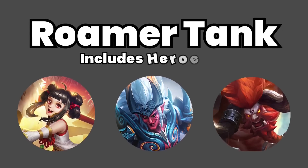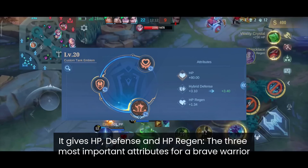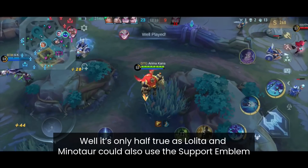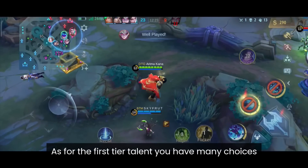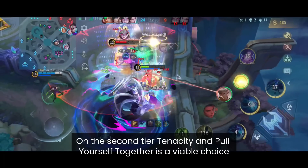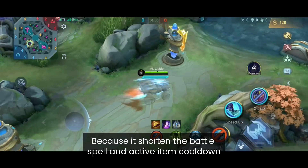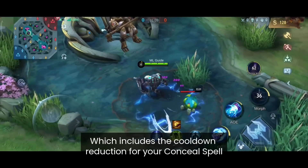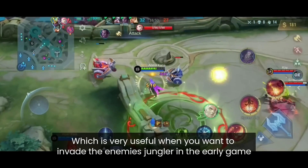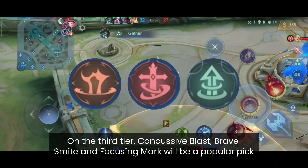Roamer Tanks have only one choice: the Tank Emblem, giving HP, Defense and HP Regen — though Lolita and Minotaur could also use the Support Emblem. For tier 1 you have many choices: Vitality, Firmness, Agility or Inspire all work well. On tier 2, Tenacity and Pull Yourself Together are both viable — Pull Yourself Together is a game changer for roamers because it shortens battle spell and active item cooldowns including your conceal spell, while Tenacity lets you survive better in early game invasions. For tier 3, Concussive Blast, Brave Smite and Focusing Mark will all be popular picks.